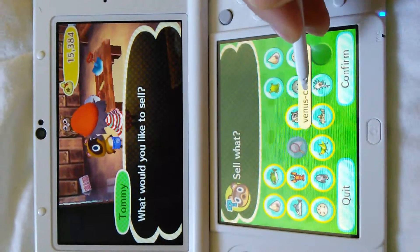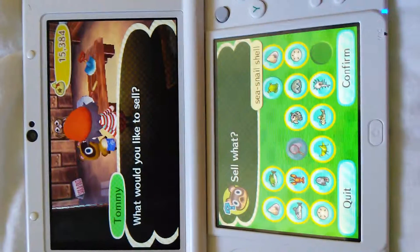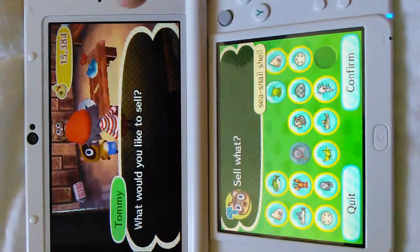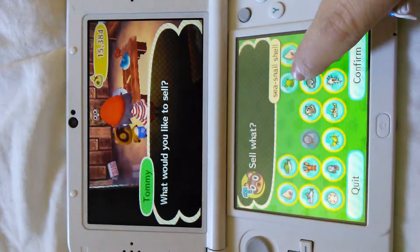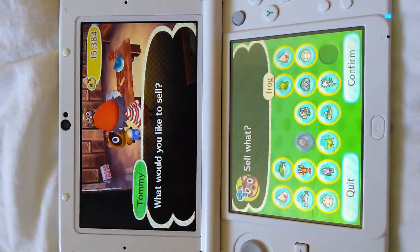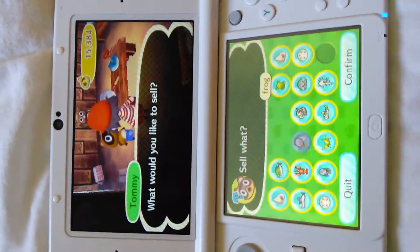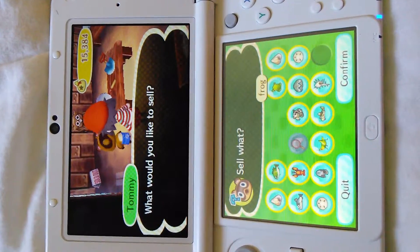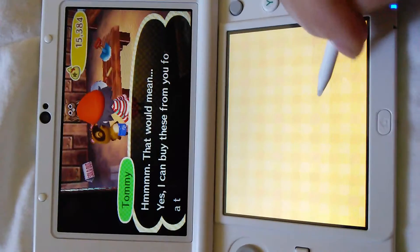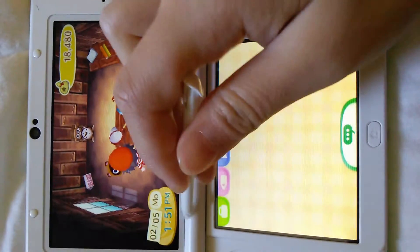And you can set the price — as long as it's not like too much over twice the original price. So if this frog is worth 150 when you sell it, then you can sell it for maybe 300 to 350 at the most at the selling thing. And you can make your neighbour friends buy them, and they're like, oh thanks for the great deal. I ripped you off, man. It's an easy way to make money.